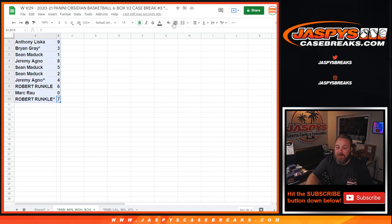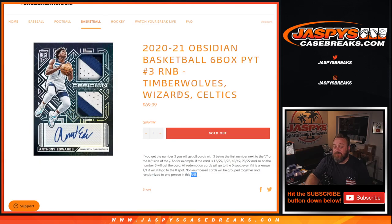One last thing before we wrap this up — let me sort this by numbers. As stated in the description, the zero spot gets any and all redemptions for those teams in the random number block — the Timberwolves, the Wizards, and the Celtics. Any redemptions for those three teams will go to the zero spot, even known one-of-one redemptions. While in-person one-of-ones will obviously go to Sean in the one spot. And there you go, guys — that's the random number block randomizer for the Timberwolves, Wizards, and Celtics from jaspiescasebreaks.com, for 2020-2021 Obsidian Basketball 6-Box Picker Team number three. The break itself coming up next.